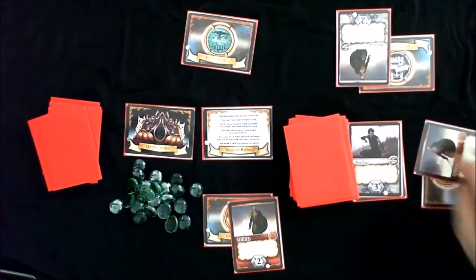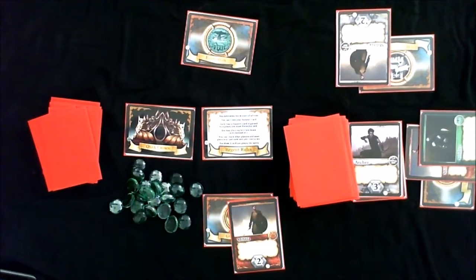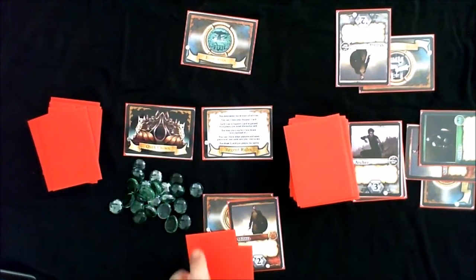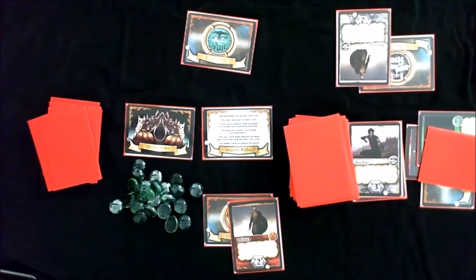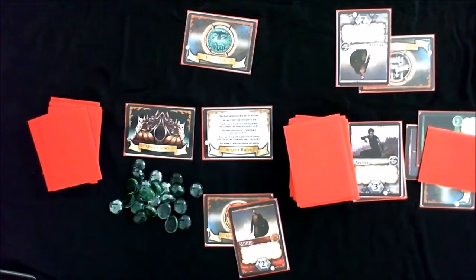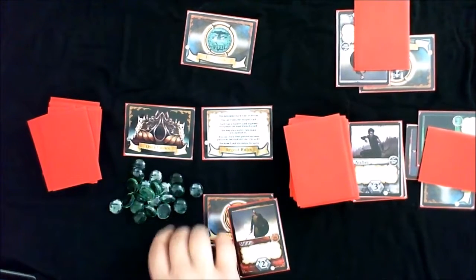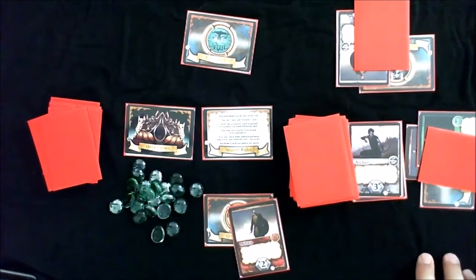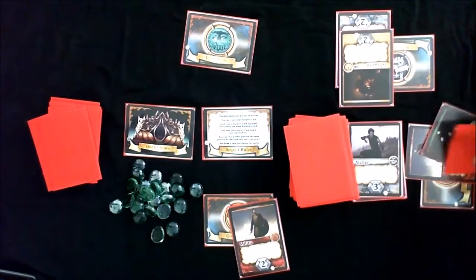Once every player has played one face-up card into every army, players can then add up to two cards face down. The second card you play face down determines which house you are backing. So I might play one card into another army and a second card into my own army, backing myself. Or if I think I won't win, I can back another player to try to earn my two legitimacy points instead.